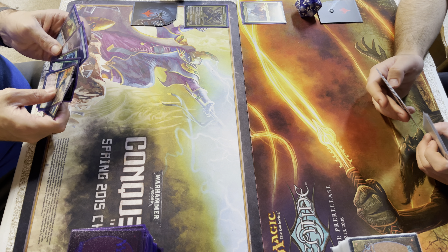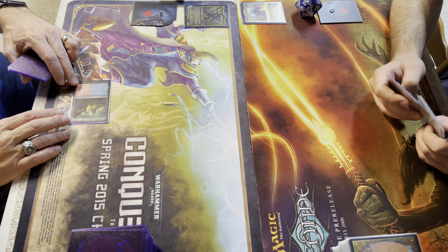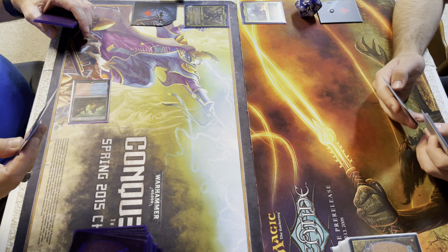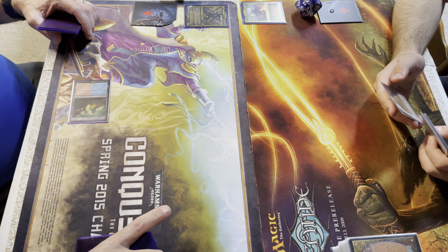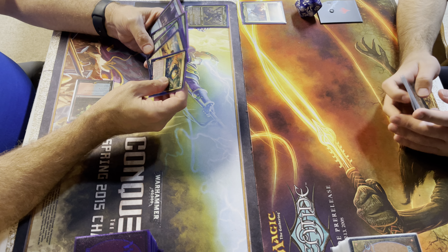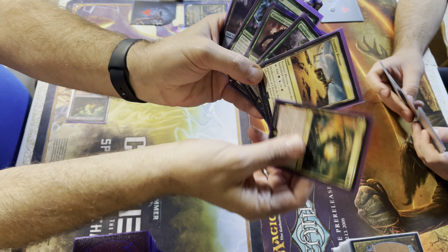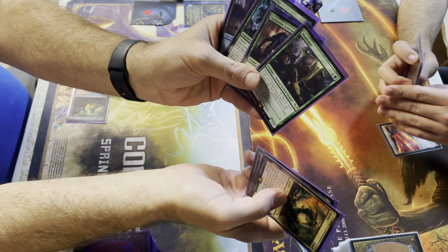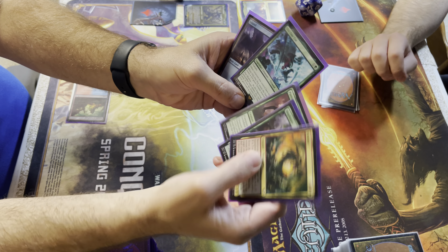I'm going to lay this land — comes into play tapped, Temple of Epiphany. And I get to scry: look at the top card and decide whether to put it on top of my deck or on the bottom. I'm going to keep it on top. I will play the Terramorphic Expanse, then tap it and sacrifice it and go look for a land.